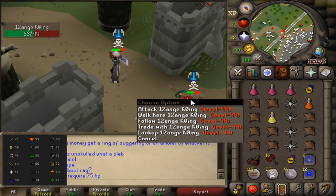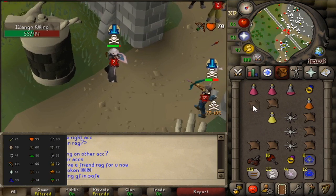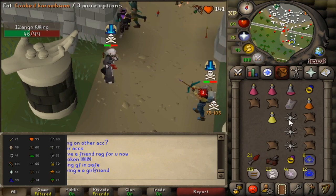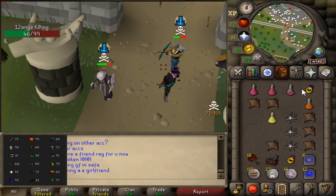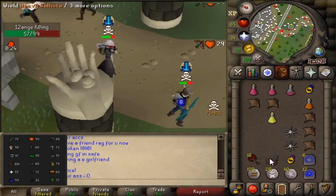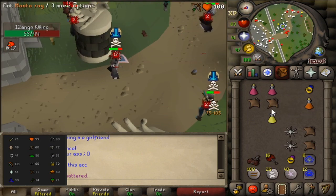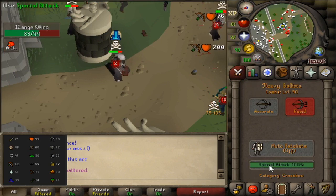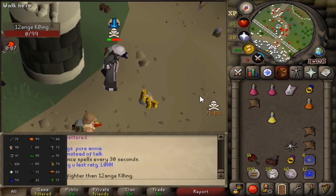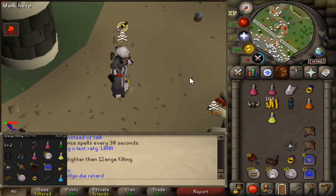Got a new fight with 12 ainge ko, 99 combat with 75 attack. 203... 200? Got him, thank god I killed him right there, he probably would have killed me but I came out on top. 134k cash plus 162k in item drops. Good fight.